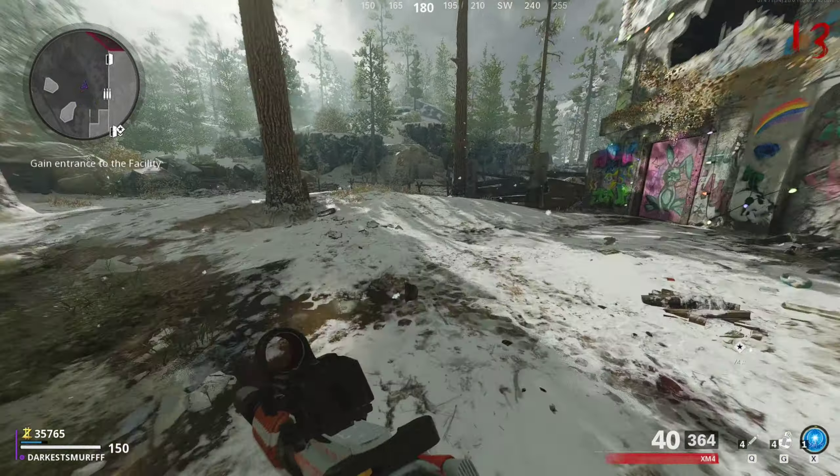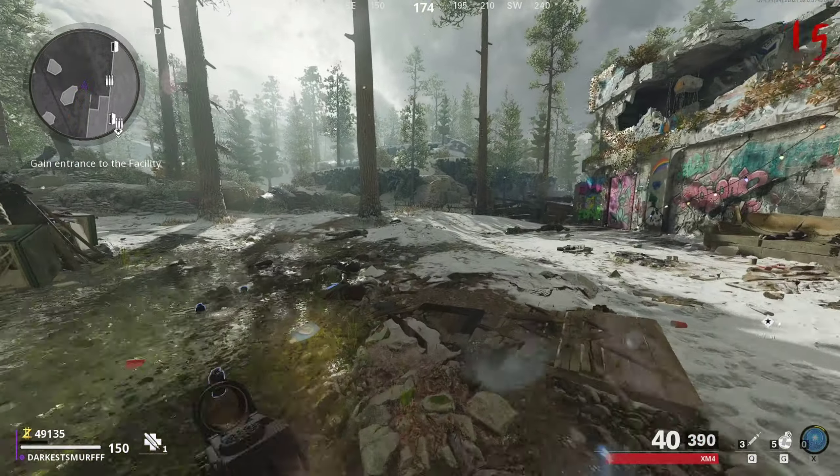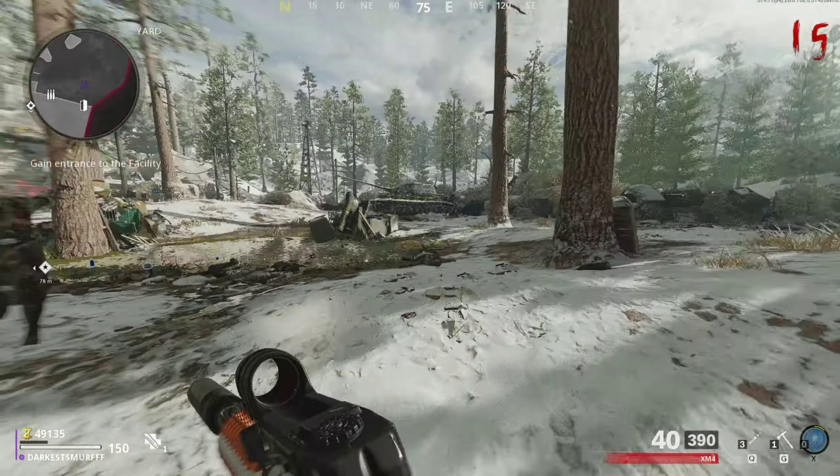Rounds one through ten are the early rounds. You just want to do what you normally do. I usually stay in until I have around 15,600 points, which is what it takes to open the map. Rounds one through ten, zombies only do 30 damage. After round ten they do 50 damage — that's why the early rounds are the easiest. Your weapon is viable until round 10, then usable but not really viable. Around round 13 is when you want to put the weapon away and use other things.